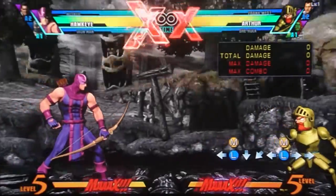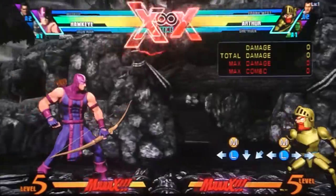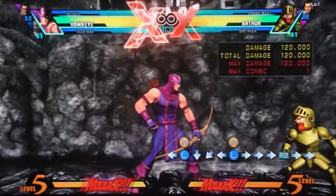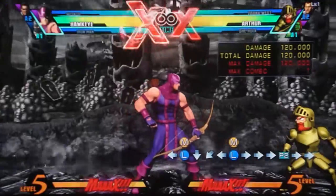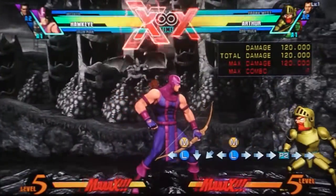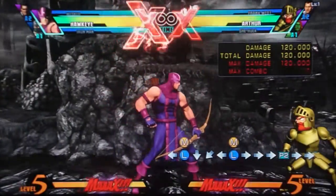That's more or less Hawkeye. Teams you can build around him - you can use a projectile assist to augment his offense, or an OTG assist. He doesn't use a wall bounce so you can have a wall bounce assist to extend combos. But really he doesn't need an assist - it's basically about what will make your preferred playstyle better. If you want to zone with him, a good get-off-me assist would be good, like Haggar or Hulk's anti-air. He really doesn't need anything - it's whatever helps your preferred playstyle.